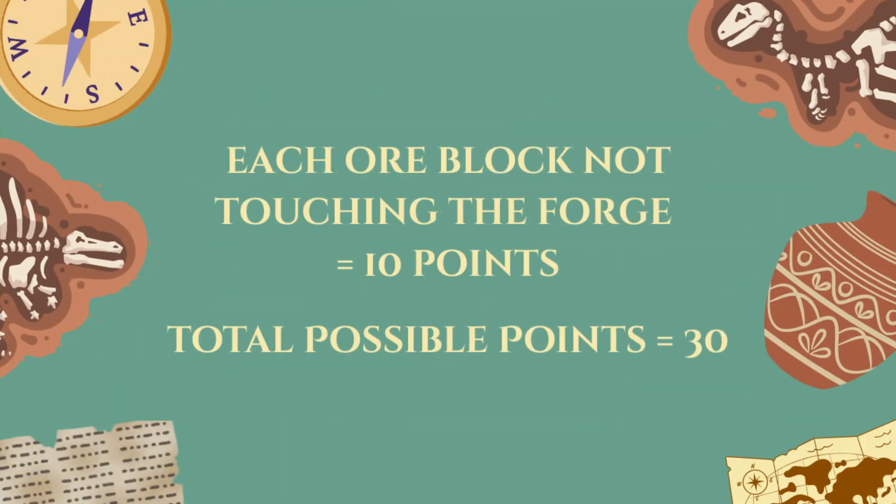You score 10 points for each ore block that doesn't touch the forge mission model at the end of the match, for a total of 30 possible points.